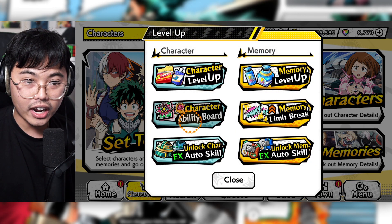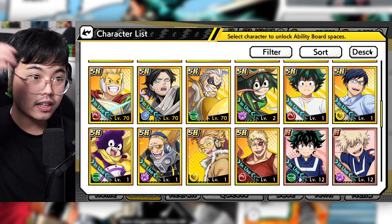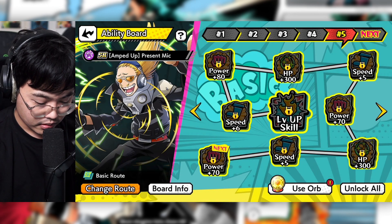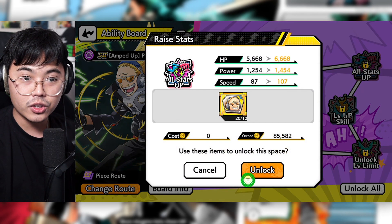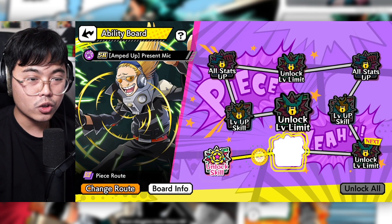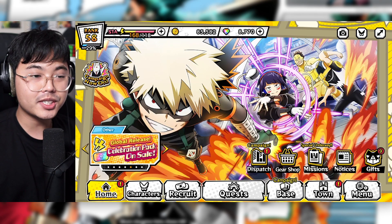The orb didn't use any gold, which is great. Hopefully they release UR versions, because right now there are only SR ones. Also, it doesn't even use the shards — that's another big win. So there's less I need to buy, which is really cool. I'll showcase Present Mic in the future.